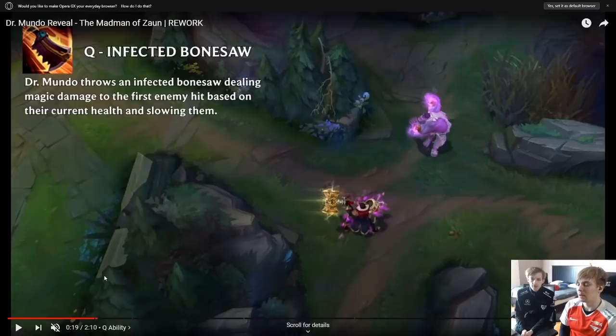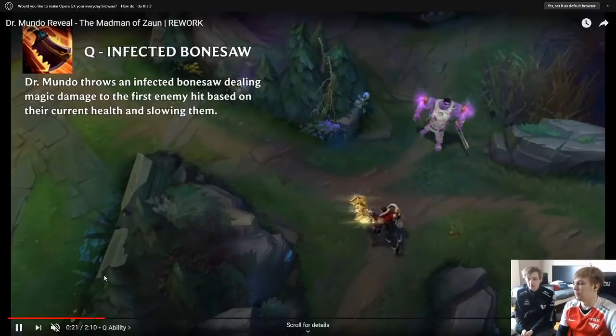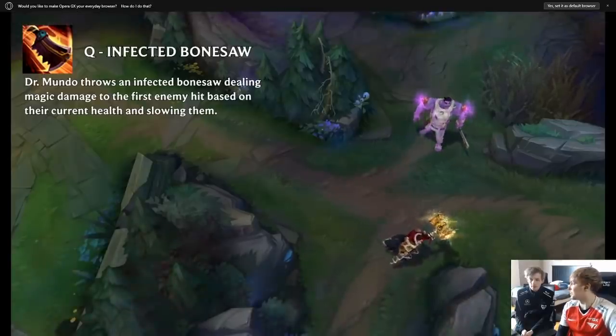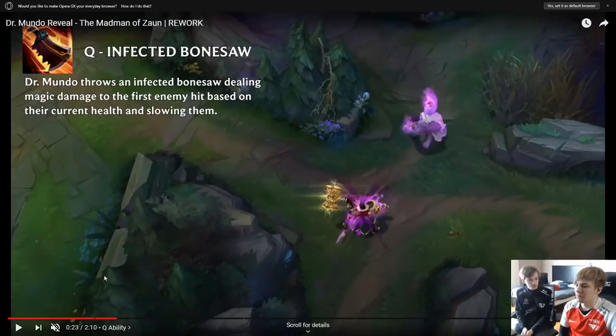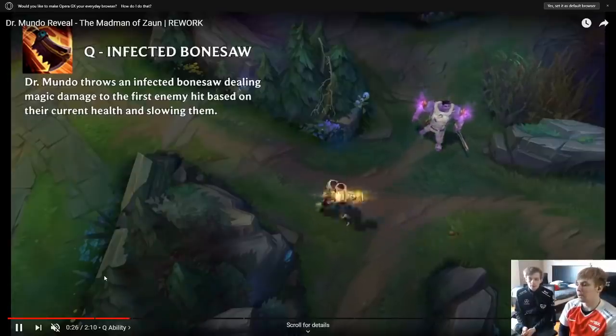Q — Infected Bonesaw. Dr. Mundo throws an infected bonesaw dealing magic damage to the first enemy hit based on their current health and slowing them. It's mostly the same as before, maybe with a different hitbox. Every time a reworked champion comes out the animations get smoother, so I assume it'll be better to throw his Q than before. The big question is whether it has AP ratios — the old Q didn't. Also does it still regenerate HP when you kill a minion, and is the cost still health?